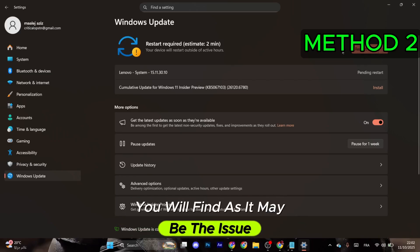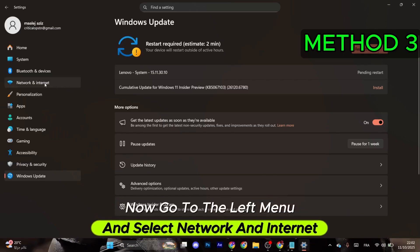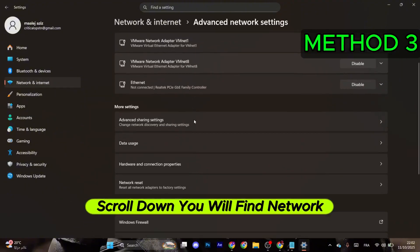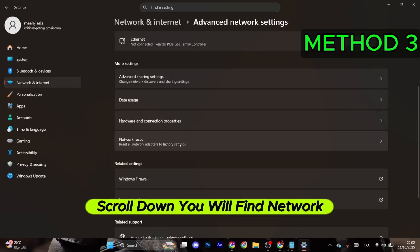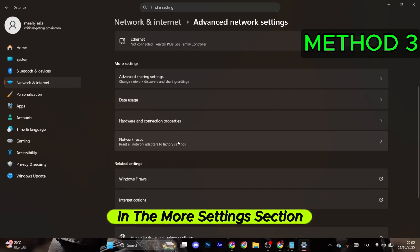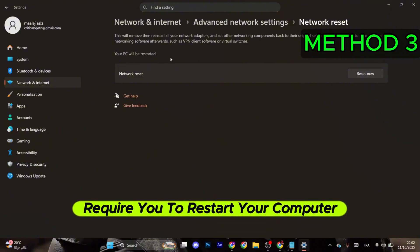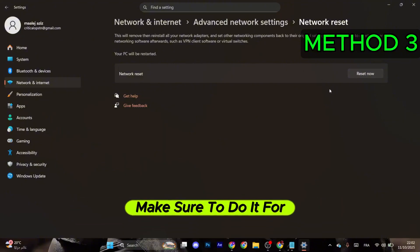Go to the left menu and select Network and Internet, then select Advanced Network Settings. Scroll down and you will find Network Reset in the More Settings section. Click it, then click Reset Now — this will automatically require you to restart your computer again.